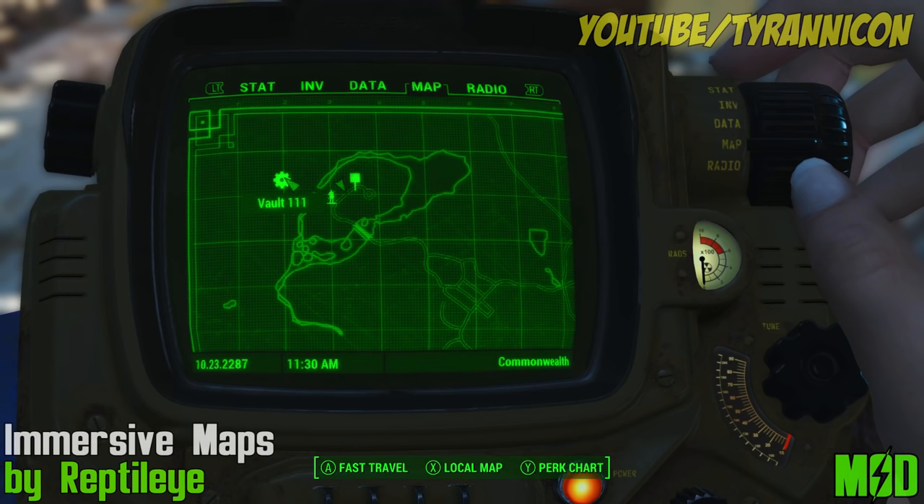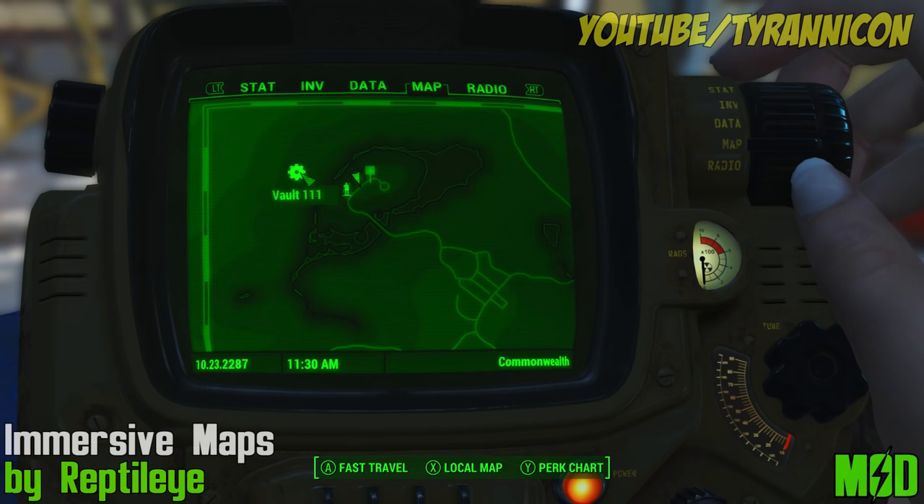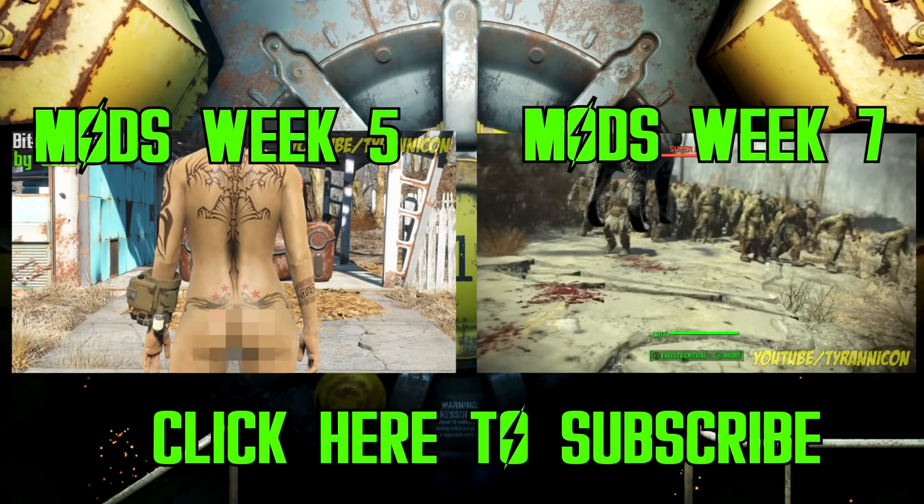Immersive Maps by Rectile Eye. Improves the vanilla map with three different options. The three options also have three variations: big squares, full squares and no squares. It also brightens the roads in all of them so you can see the details better. Never get lost again with Immersive Maps.